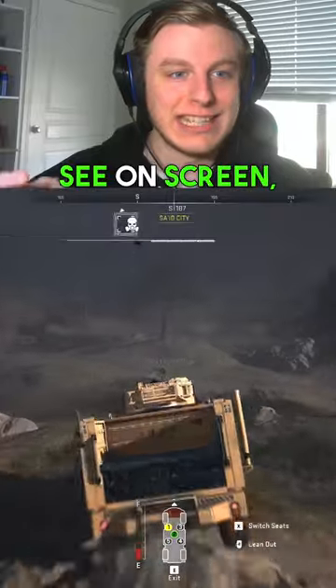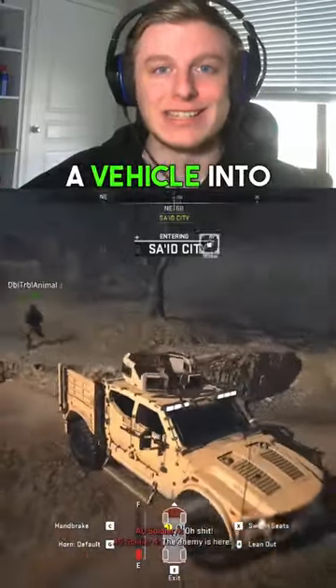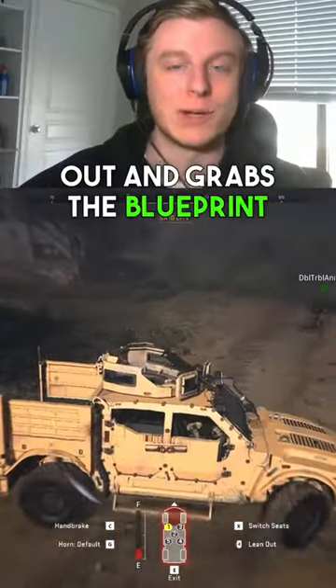But as you can see on screen, he is a one-shot when you run him over with the vehicle. So just take a vehicle into the gas, into the radiation, run over the Chemist, someone hops out and grabs the blooper, and then you drive away.